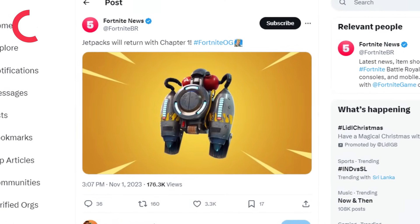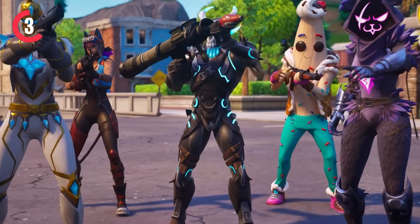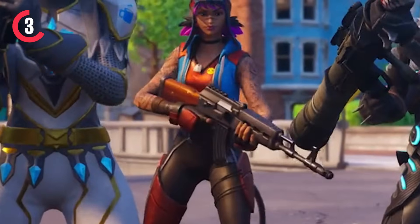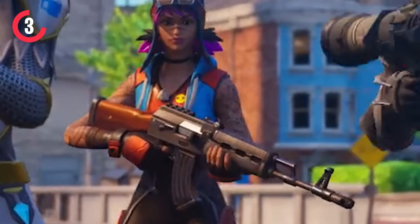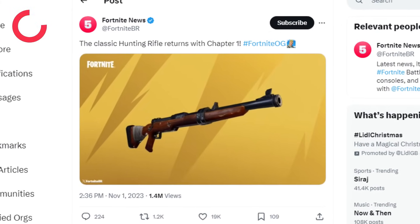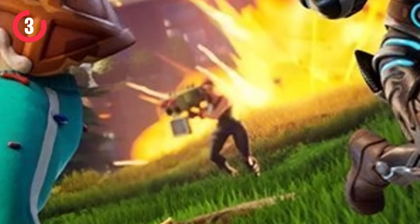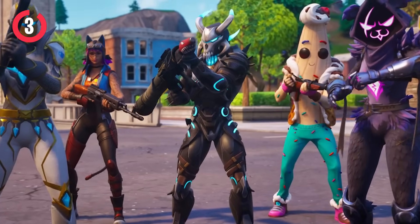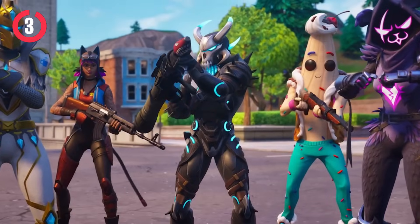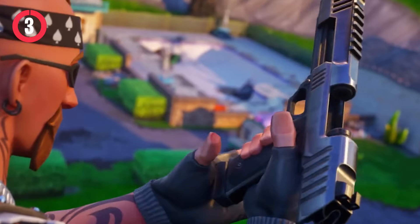Jetpacks are returning, which are going to be so sick to fly around the Chapter 1 map again. We then have the original rocket launcher seen in the trailer, the classic heavy assault rifle — which is very overpowered — the hunting rifle will be coming back, the quad launcher was also seen, and then the hand cannon. All of these weapons are going to create probably the best loot pool we've ever gotten in Fortnite's history, all coming out in one season — it's going to be absolute madness.